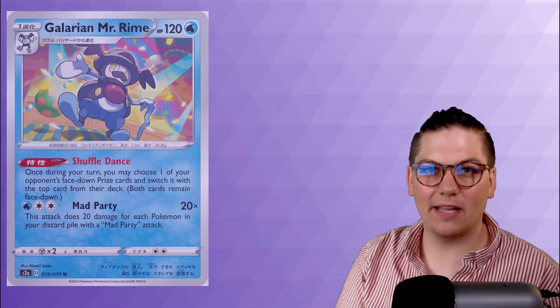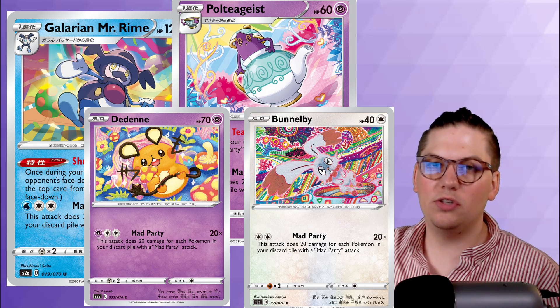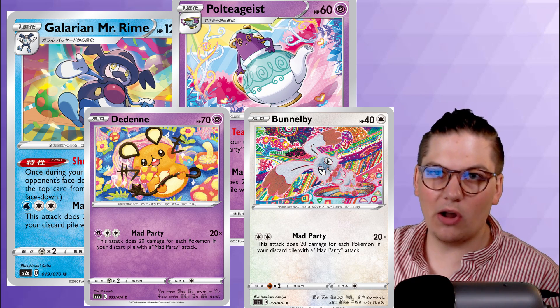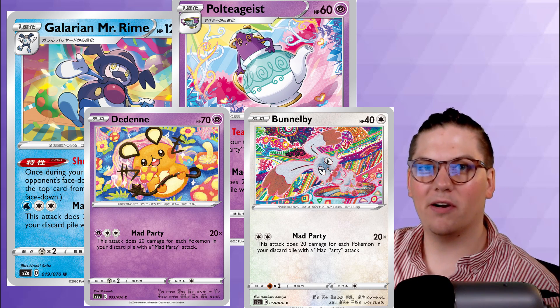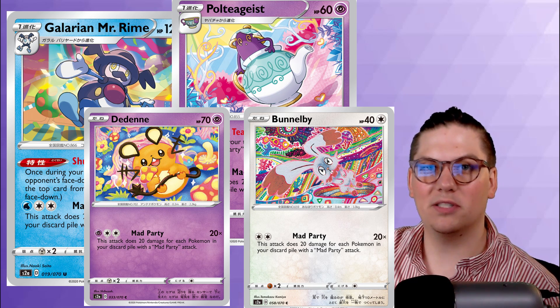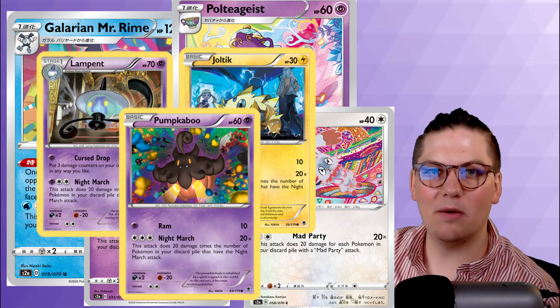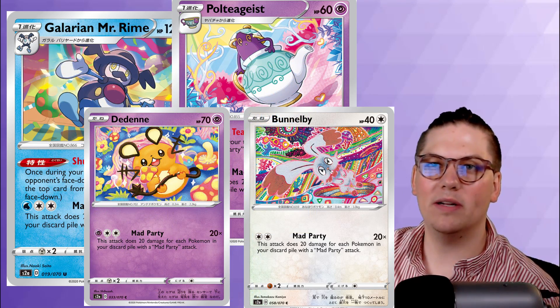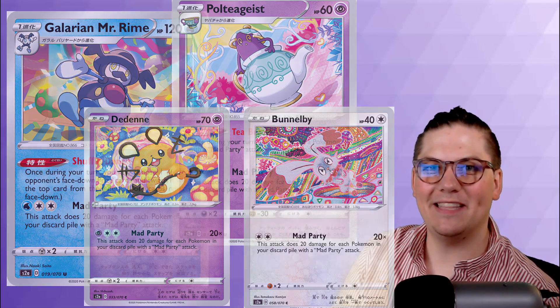Number 8, or should I say cards, is the Mad Party suite — Galarian Mr. Rime, Polteageist, Bunnelby, and Dedenne — all having the Mad Party attack and all being able to attack for upwards of 300 damage for a single Twin Energy. Mad Party is likely not going to be strong in standard format — it'll make for some good memes — but its true power shines in expanded, where it will likely take over from Night March as the one-prize one-hit KO deck of choice.